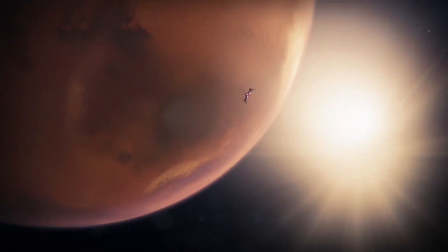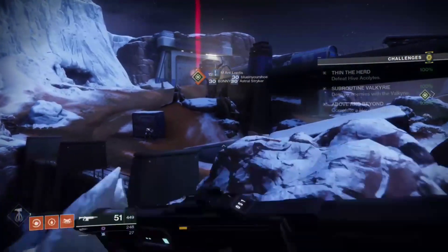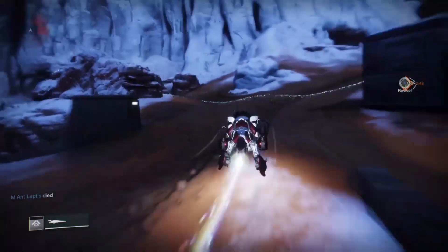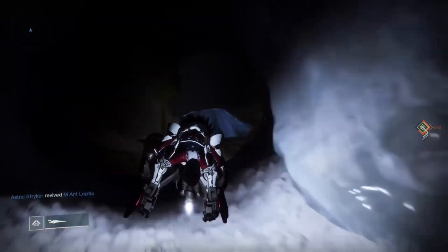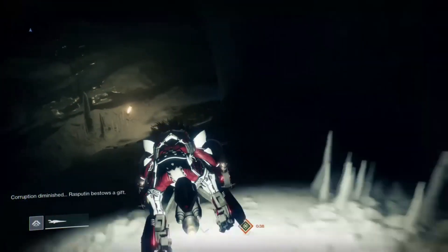Now this next part, I'm going to have it playing in the background. Pretty much what you have to do is follow the path that I'm taking here, without dying — though I do die in this recording. You have to go to Olympus Descent. As you can see, these guys are doing Escalation Protocol in the background. All you have to do is go to Olympus Descent, follow this path, go through the ice caves, and try to dodge the enemies as best as you can.